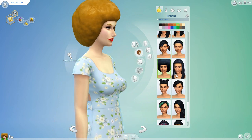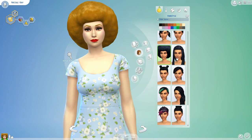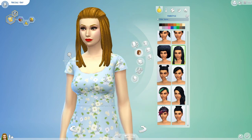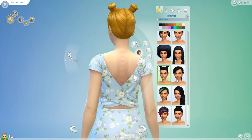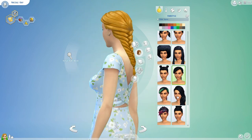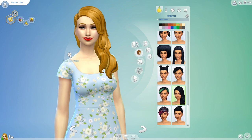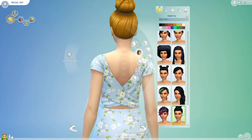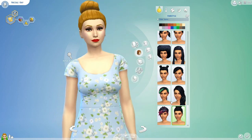I totally used to wear that almost every day when I went to cosmetology school. It was such a cute, easy hairstyle and I still do it sometimes. We have some more with these little buns on top, and then this one I want to call like a fishtail French braid — and this is the one that my Sim self is wearing. It's parted to the side with this nice big bun at the top of the head.